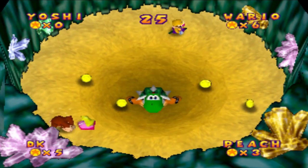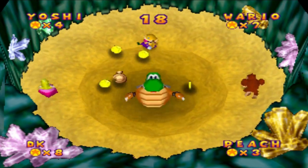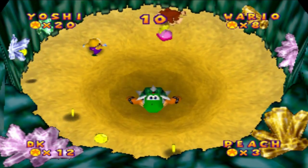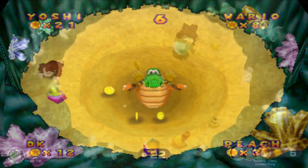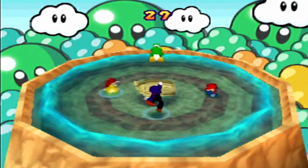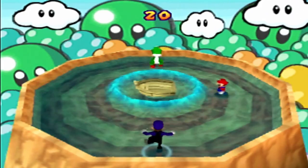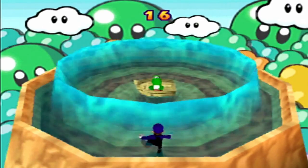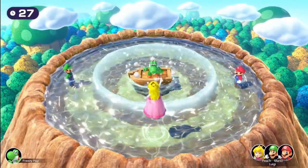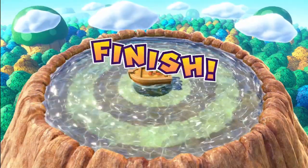Quicksand Cash is a one-versus-three coin minigame where the single player in a Bowser suit controls the direction of quicksand to draw coins to themselves, while the team of three collects coins and tries to avoid falling into the center. If a player falls in, they can no longer collect coins. In Mario Party Superstars, the coin total is shared between the team of three. Tidal Toss is a one-versus-three minigame where the single player knocks off the team of three using tidal waves via jumps and ground pounds. In Mario Party Superstars, the single player has less lag after jumps and ground pounds, and the team of three also has less invincibility after being hit by the waves.